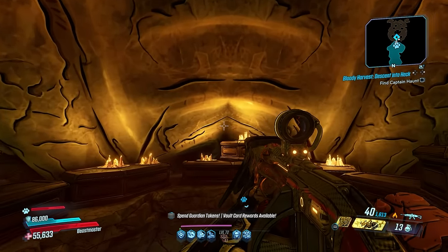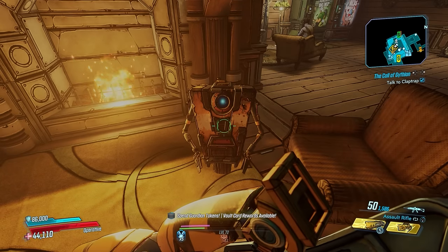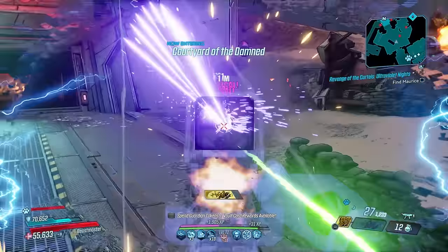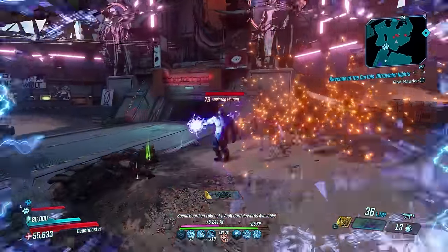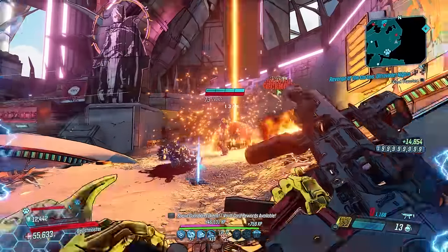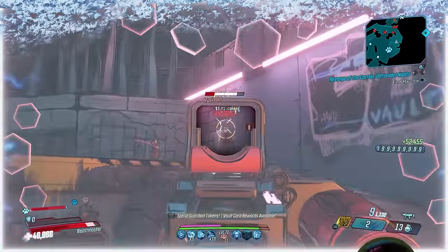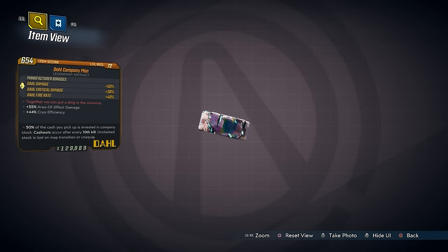Two artifacts now. The first I recommend is the Pearl of Ineffable Knowledge, obtained from Guns, Love, and Tentacles after completing the quest 'The Call of Gythian.' Landing shots in quick succession grants a gun damage boost of 1% per stack, and when stacked up to 15 times you get a 90% bonus. Combined with the multi-projectile weapons already mentioned, this artifact is a no-brainer for FL4K.